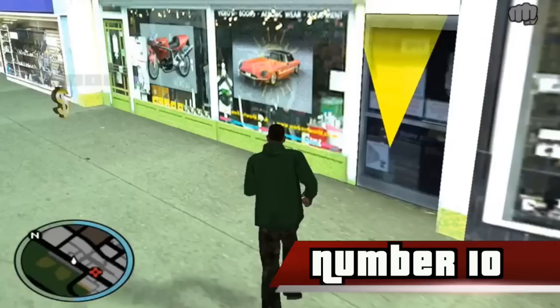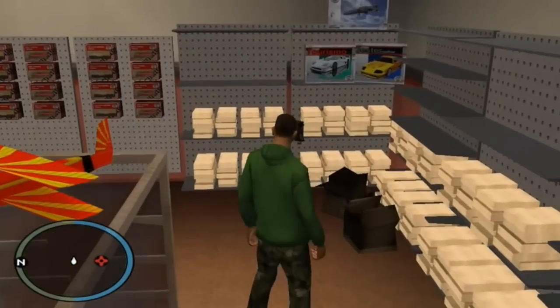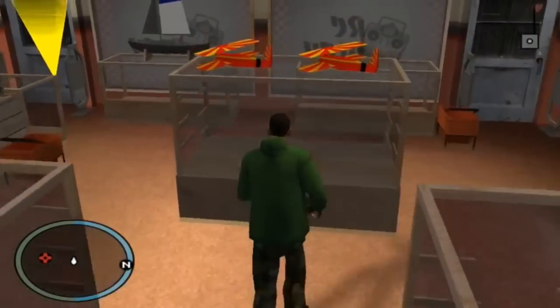Number 10. When you enter Zero's shop, you can see action figures of Rockstar characters from Grand Theft Auto Vice City and Manhunt. Also, if you check out the RC section, you'll notice that the store has several model vehicles, some of them based on vehicles from San Andreas.